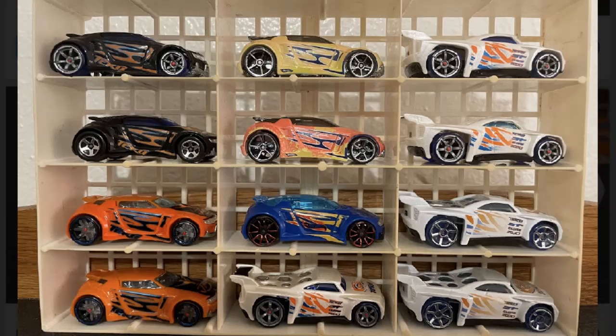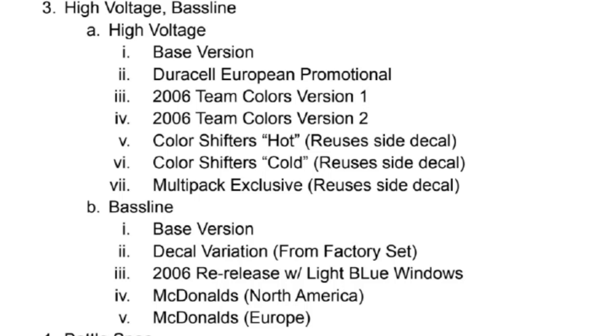Look at all these High Voltages! In the top left we have the base version, then the Duracell European promotional High Voltage — pretty heavily sought after — then two team colors High Voltages: the top one had a split color variation where the roof didn't match the rest of the car, and the bottom is the full bland orange one. In the middle row: the Color Shifters hot High Voltage, the Color Shifters cold High Voltage — both reuse the side decal — then the multi-pack exclusive that also has the same side decal. Moving to Baselines at the bottom: base version, a decal variation from the factory sealed set, the 2006 re-release with light blue windows, then the North American McDonald's Baseline and the European McDonald's Baseline.